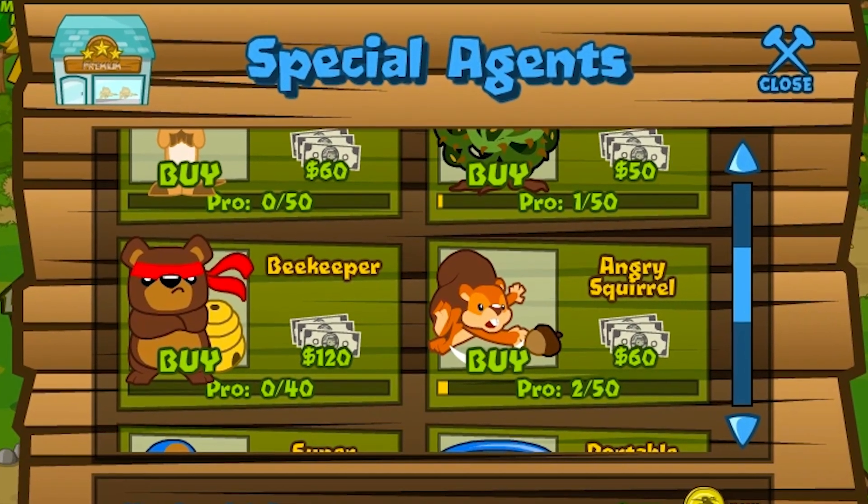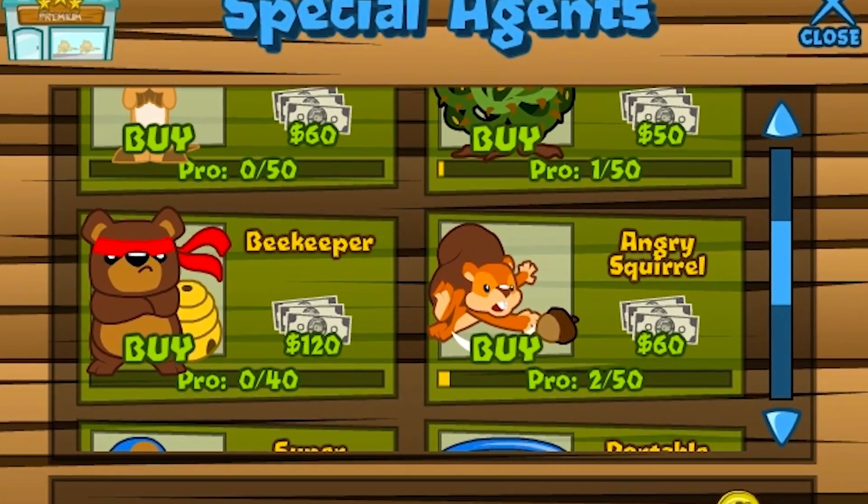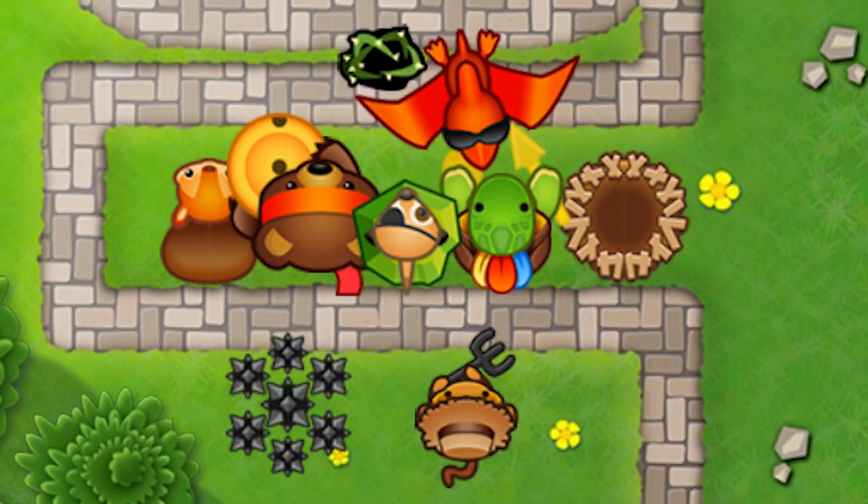If you've ever played Balloons Tower Defense 5, you know Special Agents were amazing. You could have that turtle guy with the spear, the angry squirrel, the beekeeper — there were so many awesome epic ones. Why Ninja Kiwi removed them? I don't know.